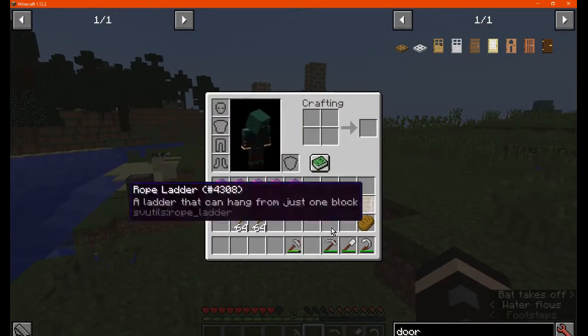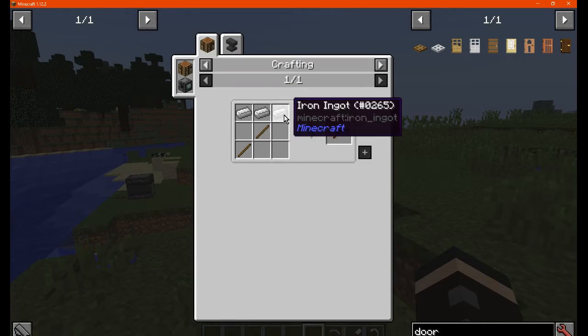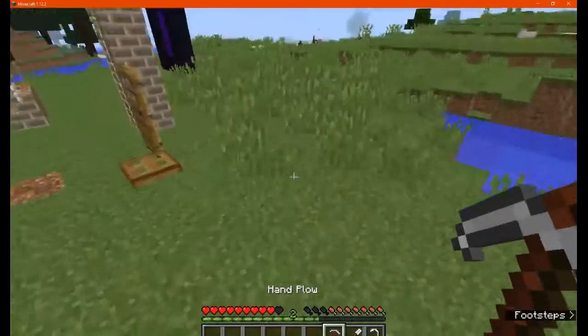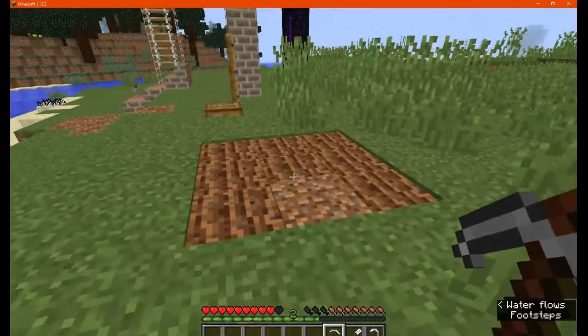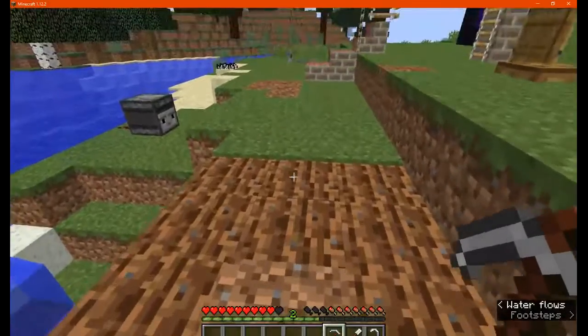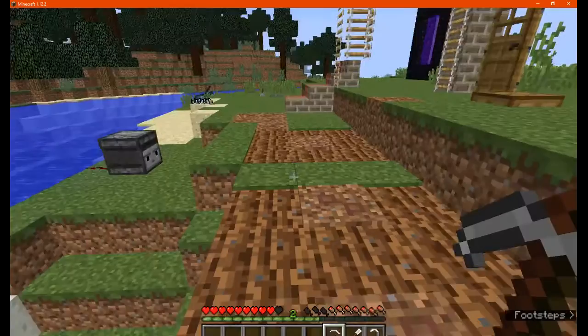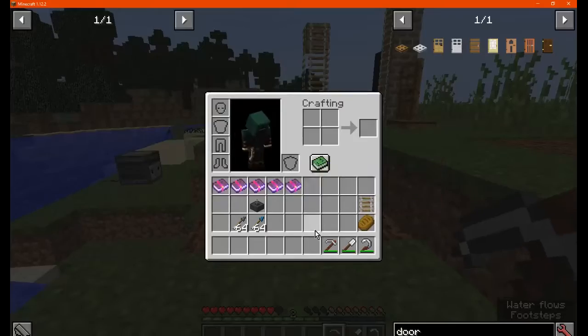We have the Hand Plough, which allows you to till a 3x3 area in the same way a hoe would. As you can see, it tills a 3x3 plot of land, and you use up less durability compared to a hoe, so it's a great option for efficient farming.